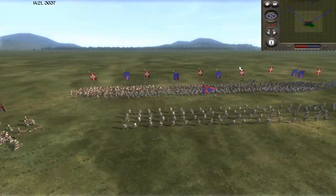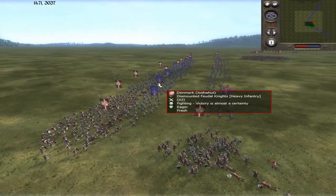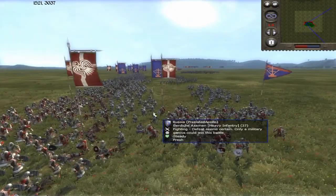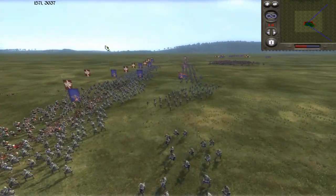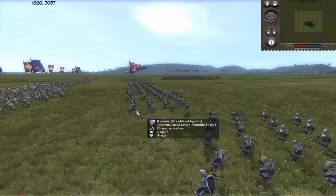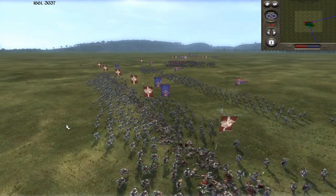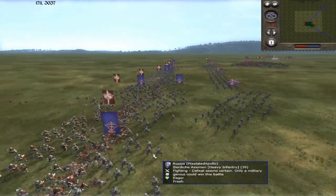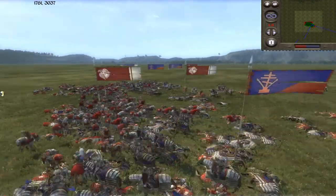My infantry is no match for this infantry horde, so I'm going to have to use my archers as melee units because they're no use on their bows at this point. One mistake I made is I should have sent these units in to fight hand-to-hand instead of just sitting there firing — I probably killed my own guys, and they would have given support to my infantry line.